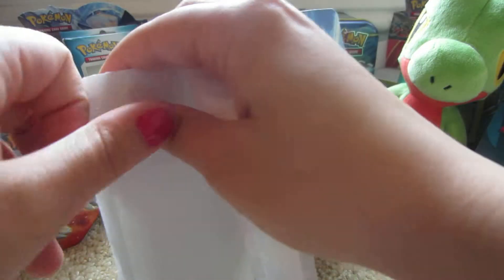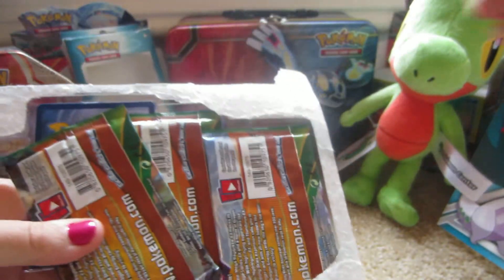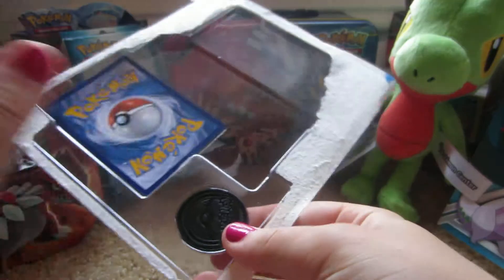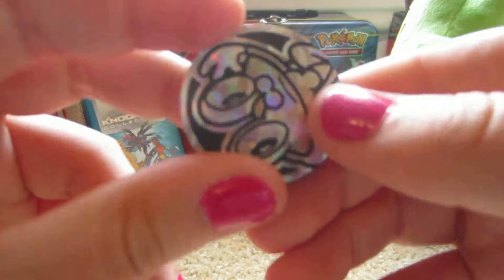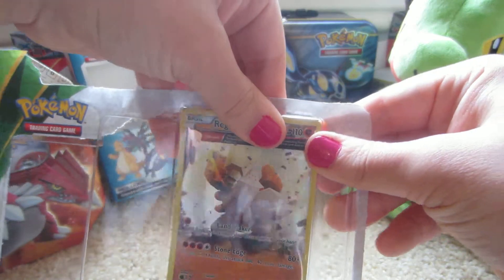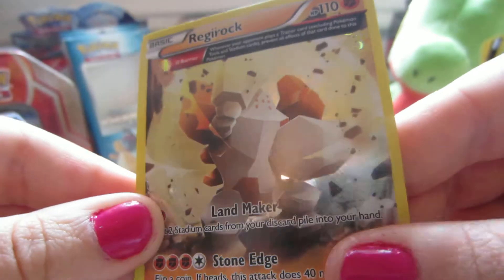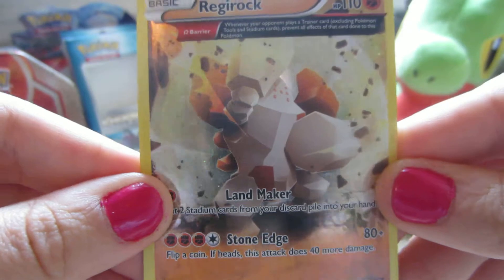Shame we have to rip such pretty artwork. Three packs. The coin is a Froakie. And we are going to get the Regirock out. Here is the Regirock — I like the holographic. Very nice card. Promo.